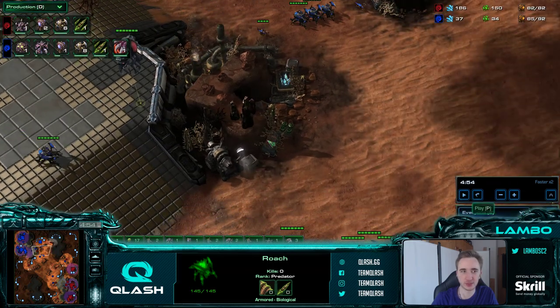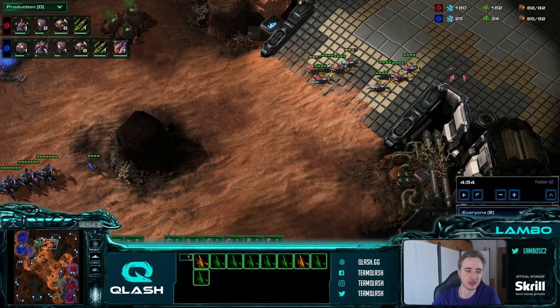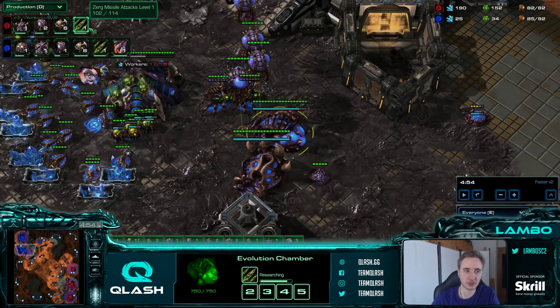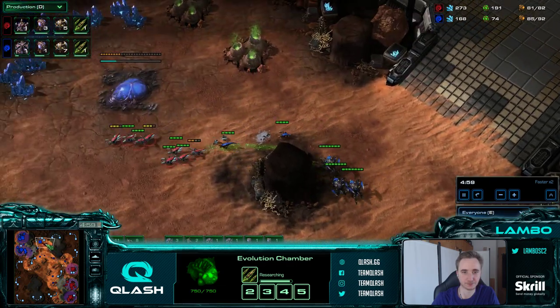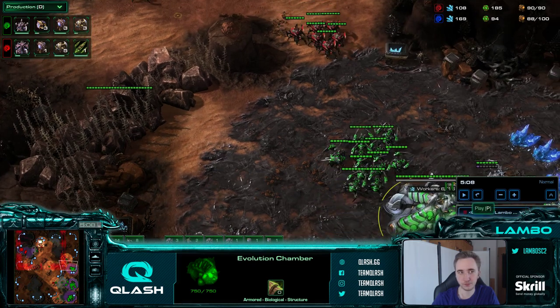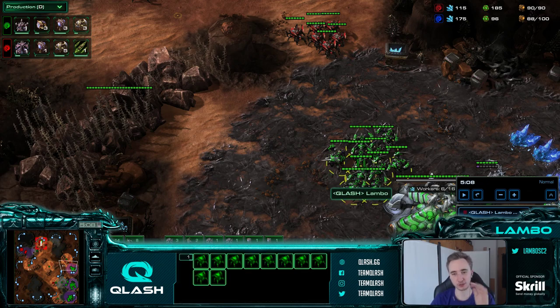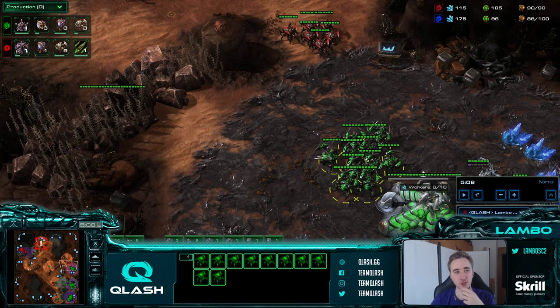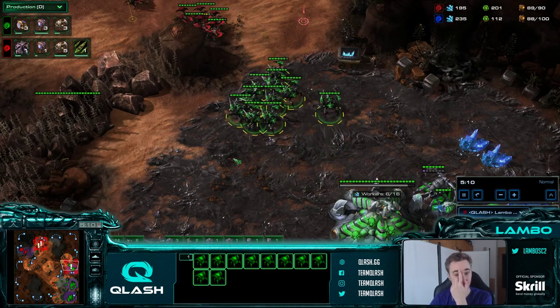The moveout starts happening. The advantage of 2-base lair builds is that they have roach speed first so they can move out, and you basically need to make roaches and stay defensive. Usually their upgrades are ahead, but I got my upgrade really early too. I stopped droning at 47 - you can sometimes go higher, especially on bigger maps, but Kairos is a very short rush distance map so I stopped at 47. Around 46 to 48 is very safe. Then I make around 16 roaches and until I see no more roach reinforcements coming, I start droning again.